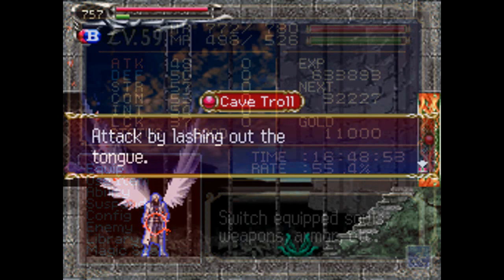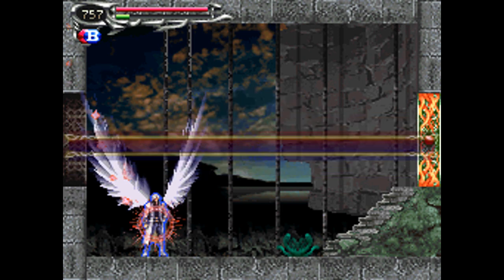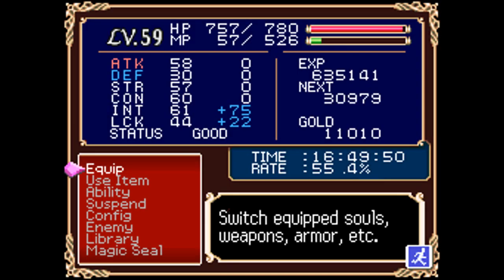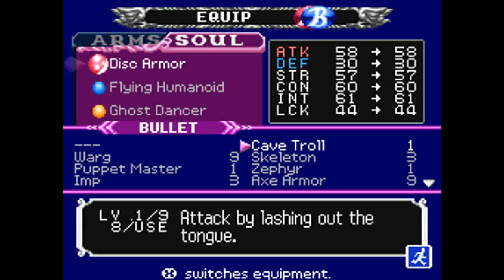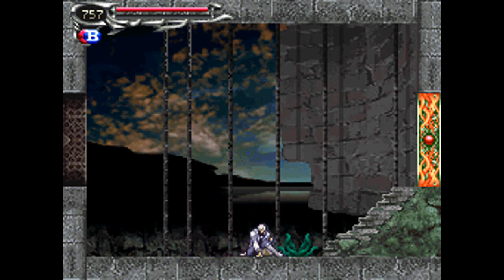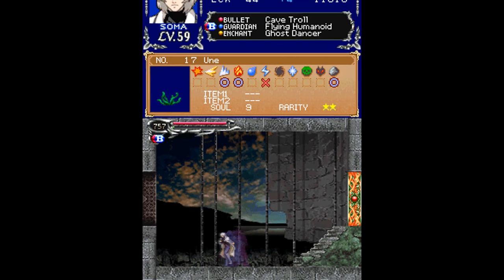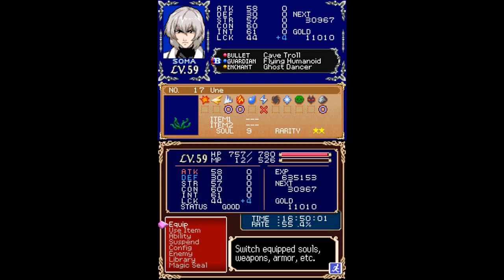We'll be back. So I have the cave troll soul. This allows you to attack by lashing out the tongue. That's a popular trolling technique, I guess. As you can see, I use the flying humanoid to get the soul really easily. And there's the soul in action — it just sticks out his tongue. I still need to get its item drop, so I'll be back once I've got that.